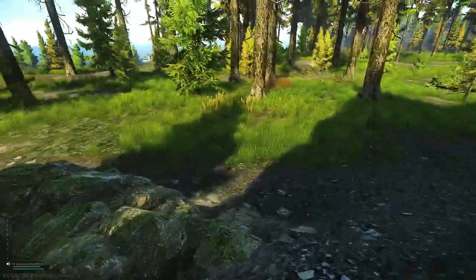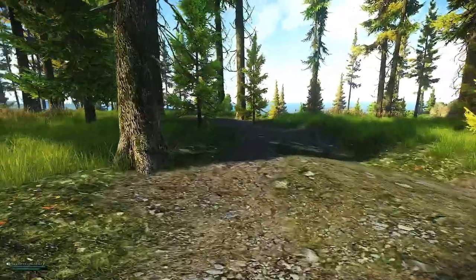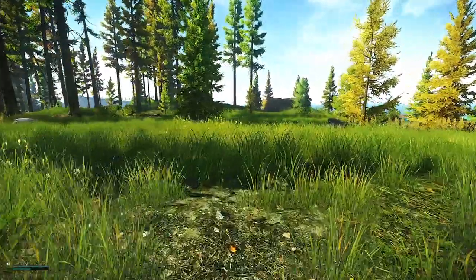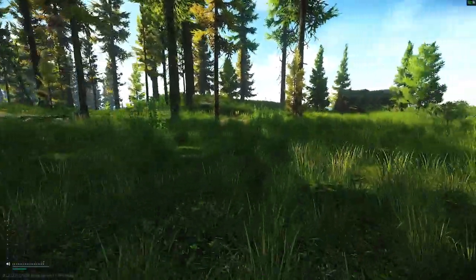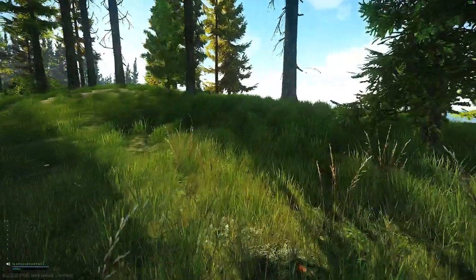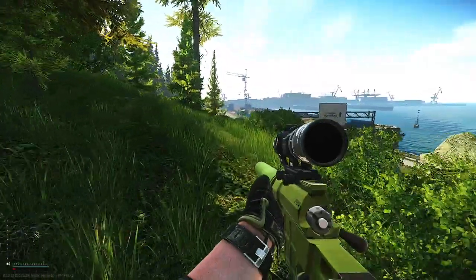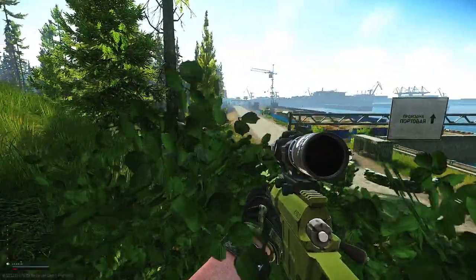I'm going to go down and flank him — he moved left, I think. If you have a duo in this situation, it's actually very helpful to keep one above and one below. They're going to keep their eyes and attention on the guys on top. Me coming down gives us another angle that we can potentially get them or pinch them from.